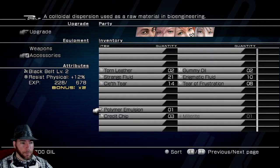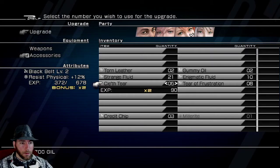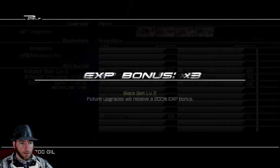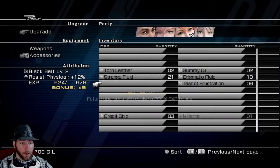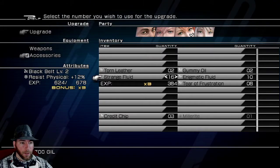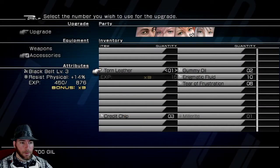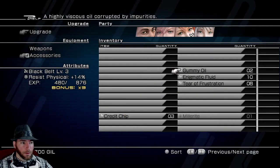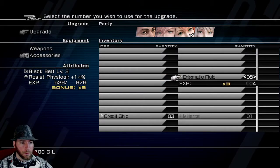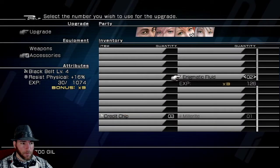I don't want to use the credit chip because I kind of want to get those for — actually, sell them. You need 300. 200? Holy cow! Bring it. 14% Physical Resist. 16% Physical Resist.